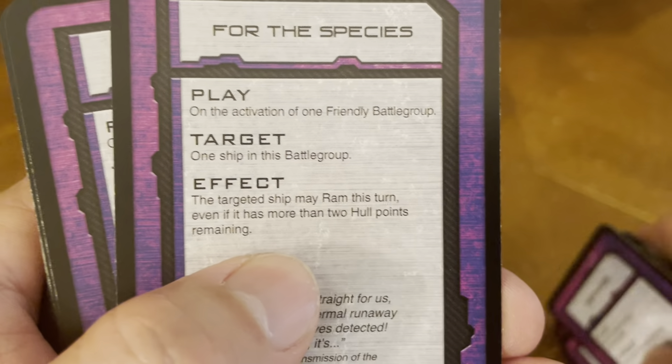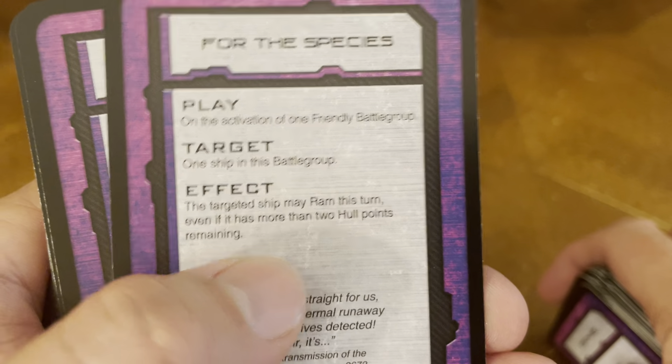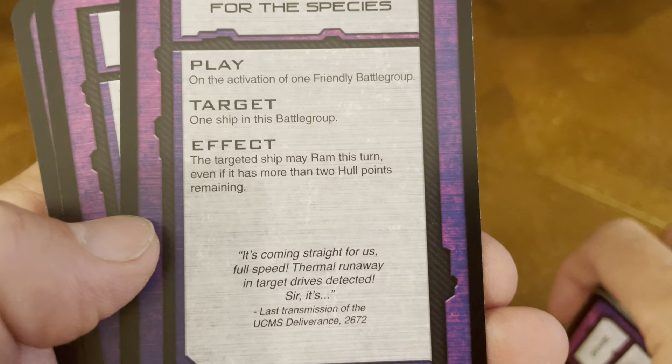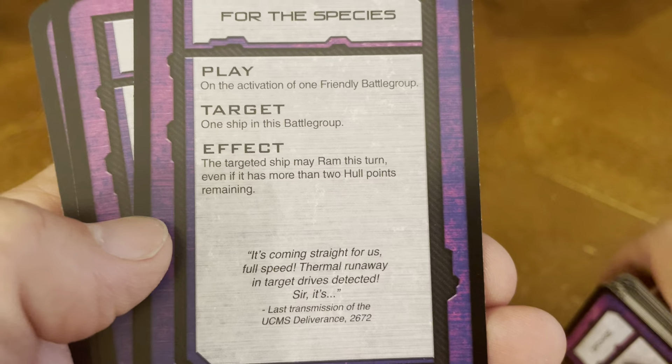Engineer an Anarchy. For the species, it says: play on the activation of one friendly battle group. Target one ship in this battle group. Effect: the targeted ship may ram this turn, even if it has more than two hull points remaining.